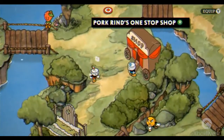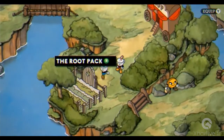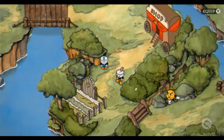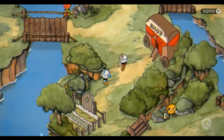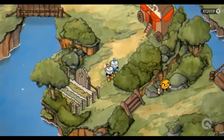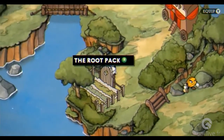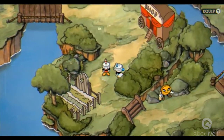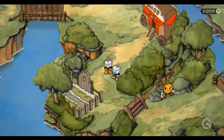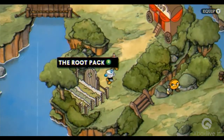Right now we're seeing the first overworld — Inkwell Isle One. Just touching quickly on the art: everything is watercolor paintings, except you'll be able to denote where a level or a boss is. You see right there — the Root Pack. It's a technique called a boil. So it's one picture and then I would draw over it three separate times, and because of human error you're never going to hit the exact same line, so it creates that shaky effect. It's like in old cartoons when you knew that thing was going to move because it looked a little different.